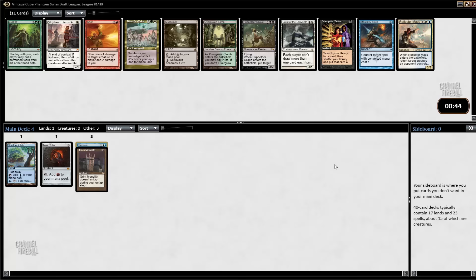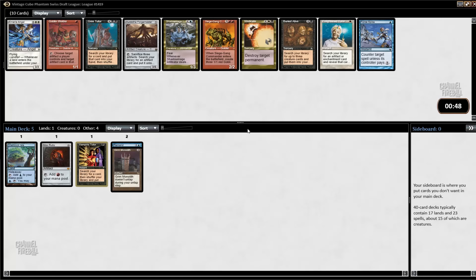Mirari's Wake — I love Mirari's Wake. I should probably take the Demonic Tutor here. Again, I don't know what I'm doing yet, but whatever it is that I'm doing, I probably want to be able to tutor for it.